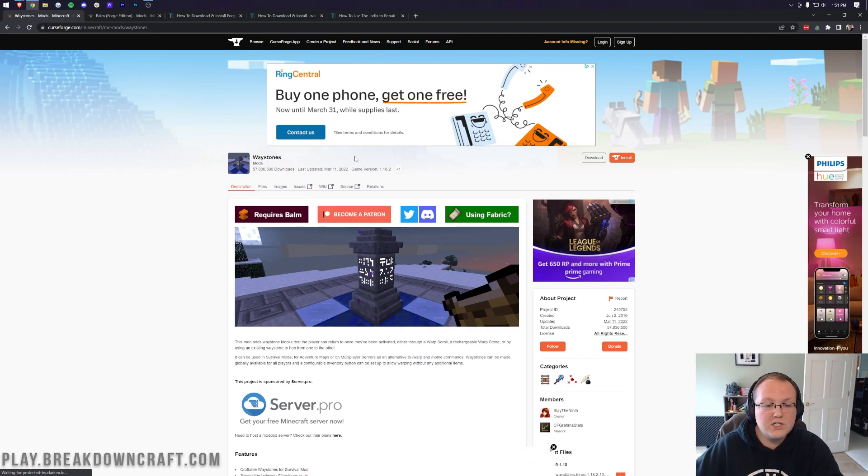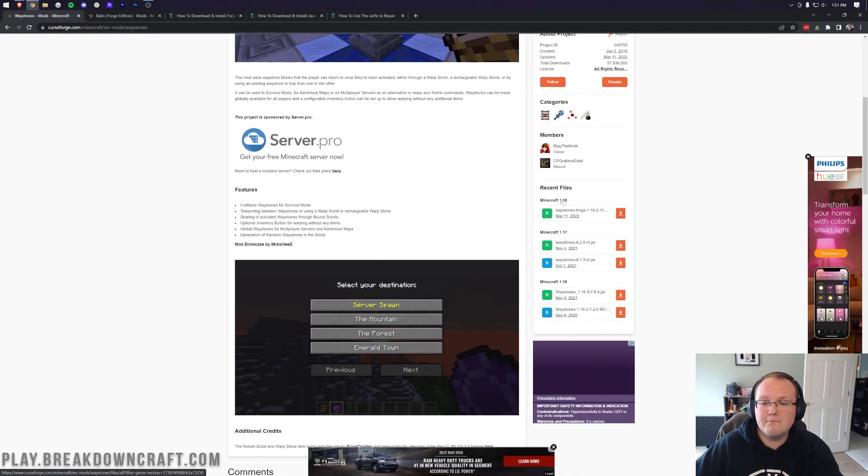This is the Waystones mod official download page. On this page, you want to look at the right-hand side and scroll down until you find the Minecraft 1.18 section. Under that, you'll find the Waystones Forge 1.18.2. You want to make sure that this is the 1.18.2 version of Waystones. Click on the orange download button at the right of that, and the download will begin after a few seconds.